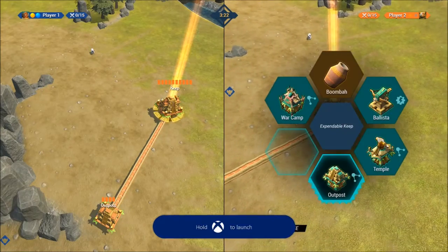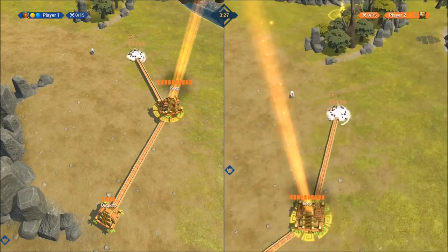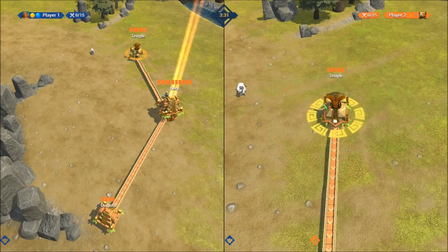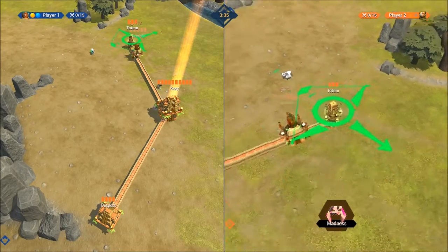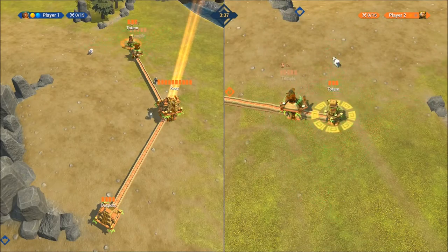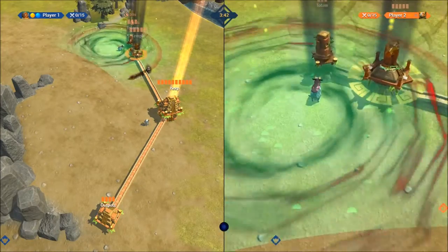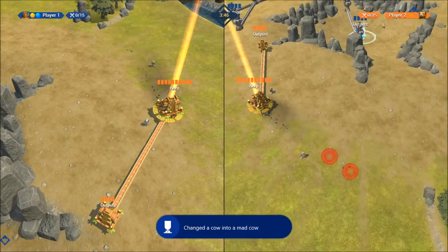For the mad cow achievement, you have to use the lizard team. Build the temple and send out the totem. You'll get the madness spell — send it near a cow and the cow will change. Your achievement will pop. As they say, cows go moo when they boom.